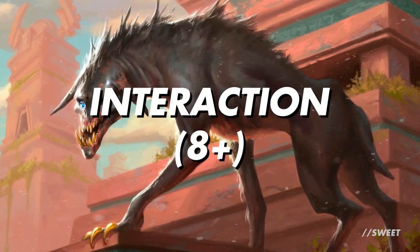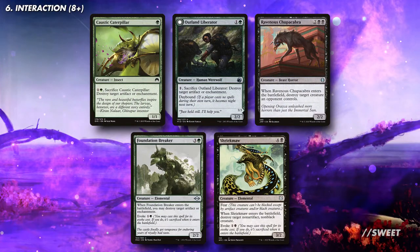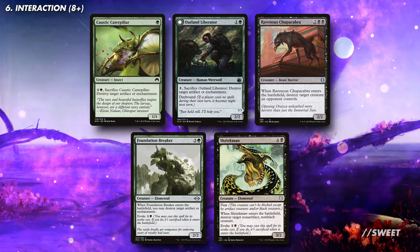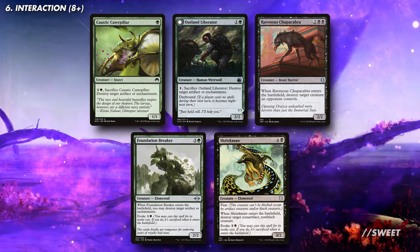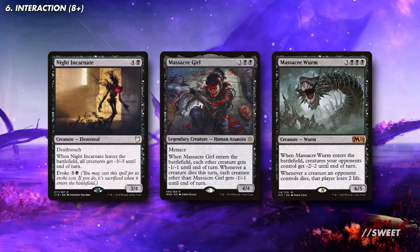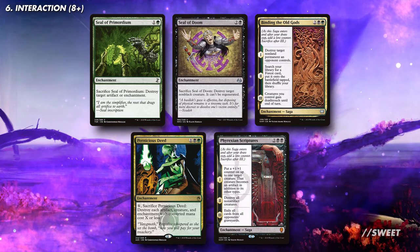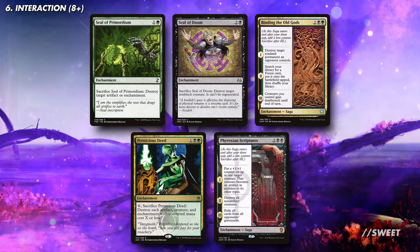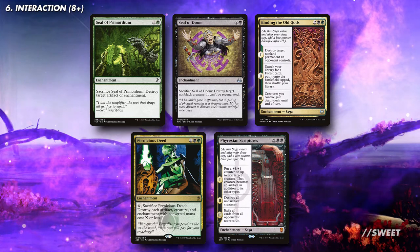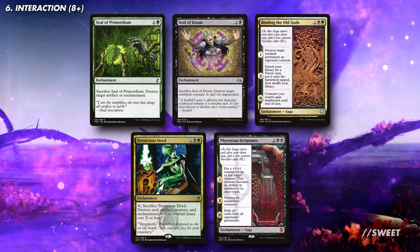Moving over to our interaction, and again we're primarily going to be looking to have these on permanent effects that we can reuse. First up is some interaction on some creatures. These are great bits of utility that can answer what our opponents are trying to do, all while counting towards our creature count in the graveyard. There's also a nice couple of board wipes we can consider on creatures, with Night Incarnate, Massacre Girl, and Massacre Worm. We also have some other options on enchantments. Seal of Primordium can repeatedly answer any artifact or enchantments, Seal of Doom can answer some non-black creatures, Binding of the Old Gods is some removal and ramp as well, and then Pernicious Deed and Phyrexian Scriptures work really well as solid board wipes to help keep everyone else in check.